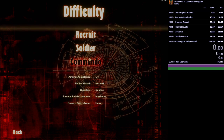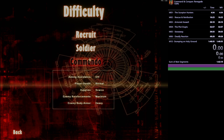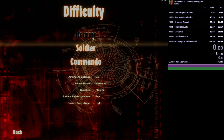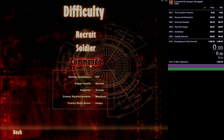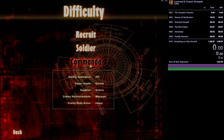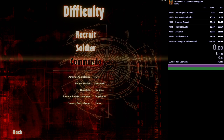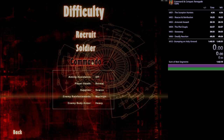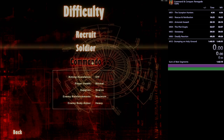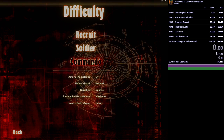The no-saves requirement makes things very difficult. For context, on Recruit — the difficulty any% is run on — you have about 15% of the health you'd have on Recruit, which means you just die all the time. Enemies also take more hits to die; they're just bullet sponges compared to any%. On any%, enemies drop health, armor, and ammo 100% of the time; on Commando it's only 10%.